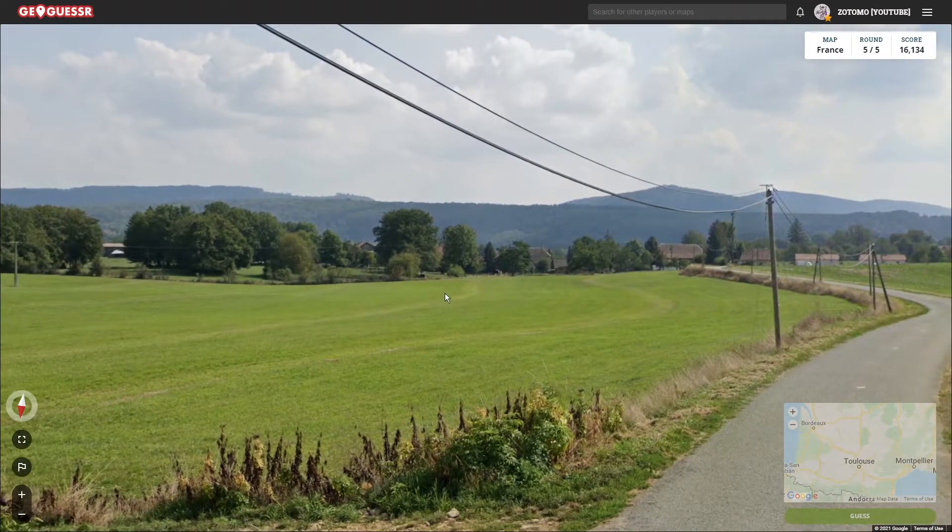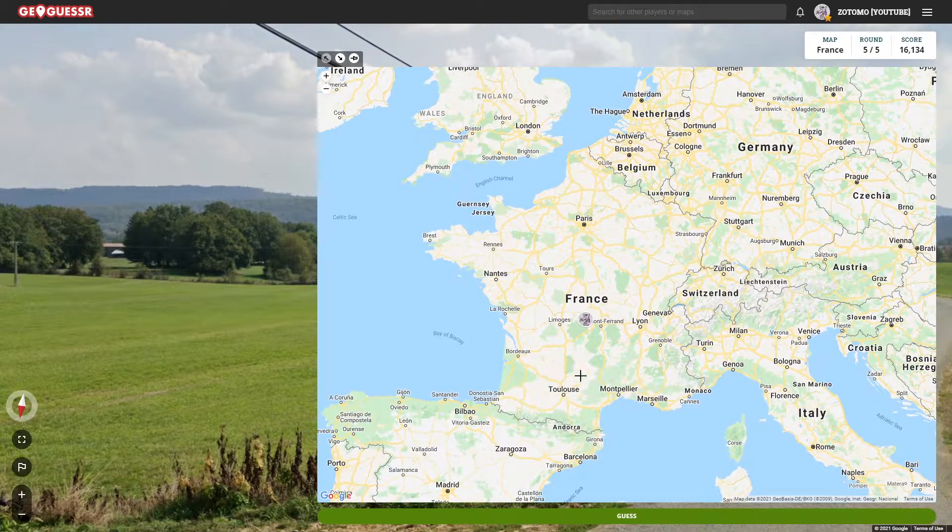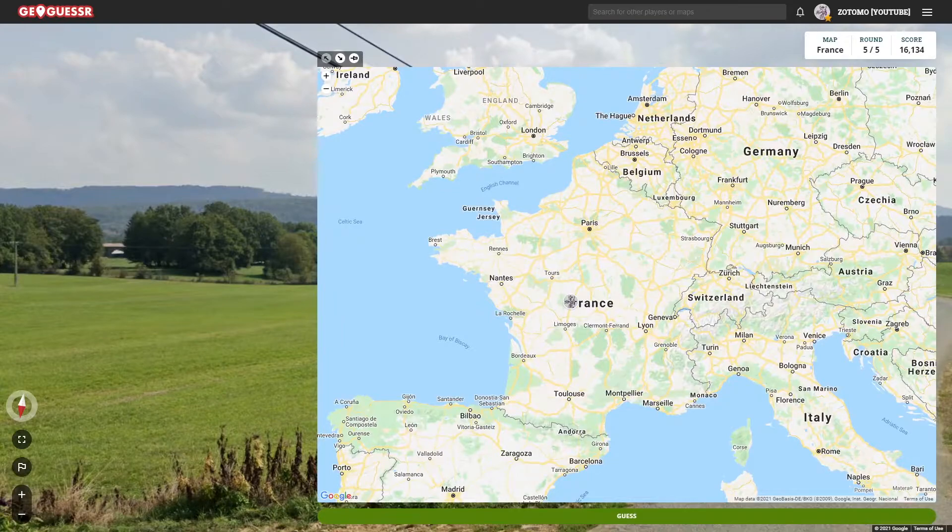We know we're in second. If we hedge our bets for something like down here or over here, we could lose a thousand points to somebody who picked over here and we're off. If we try to put ourselves dead center, the odds of us losing too many points and then being able to make a two-thousand or thousand-point comeback is smaller. We'll hedge our bets — we'll get like 3k no matter what. Even if they get 4k, we'll still have the advantage.